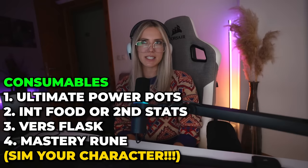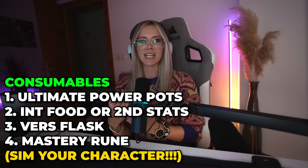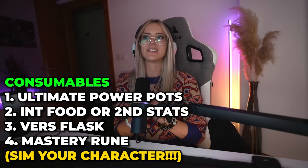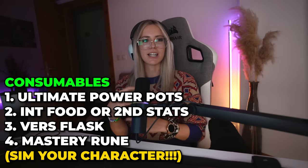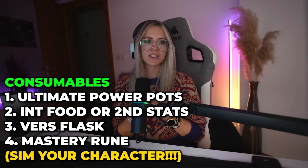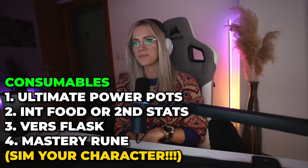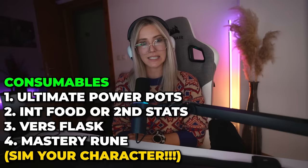For consumables, you want to use Ultimate Power potions. Use int food or secondary stat food — the more gear you're getting, the more likely secondary stat food will be better than intellect food because of diminishing returns and higher item levels giving more intellect relative to secondary stats, but sim this for your own character. The best flask would be the Versality flask — it gives you survivability which we're struggling with, and it's really good damage-wise too. I use it for both raiding and Mythic Plus. For your weapon rune, the probably best rune is the mastery rune — the Hissing Rune — but again, sim your character to confirm.